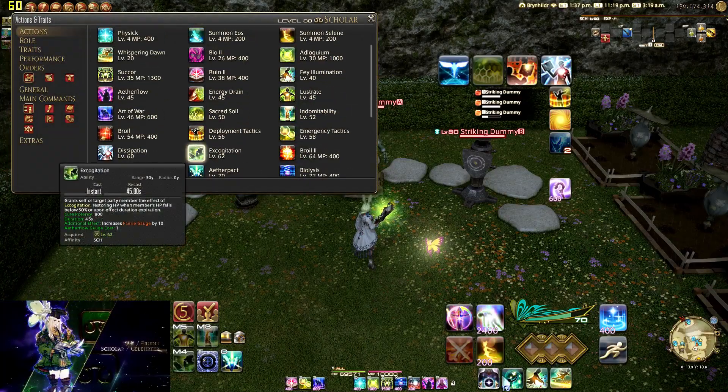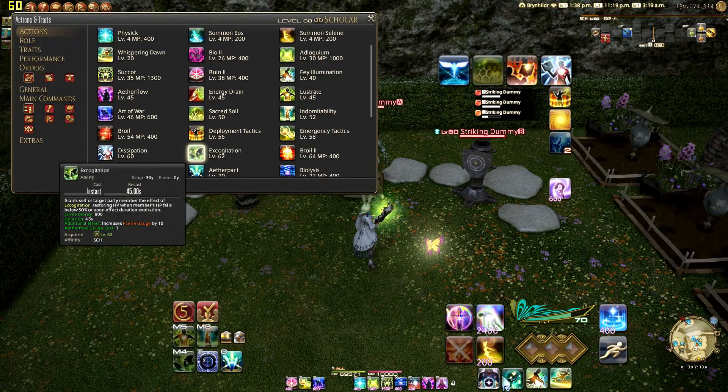At level 62 we get Excognitation. That is how you pronounce it. It grants self or target party member Excognitation, restoring HP when the member's HP falls below 5% or upon the effect's duration expiration, with a cure potency of 800, duration of 45 seconds, instant cast with a 45 second off-global cooldown. This requires an Aetherflow gauge.